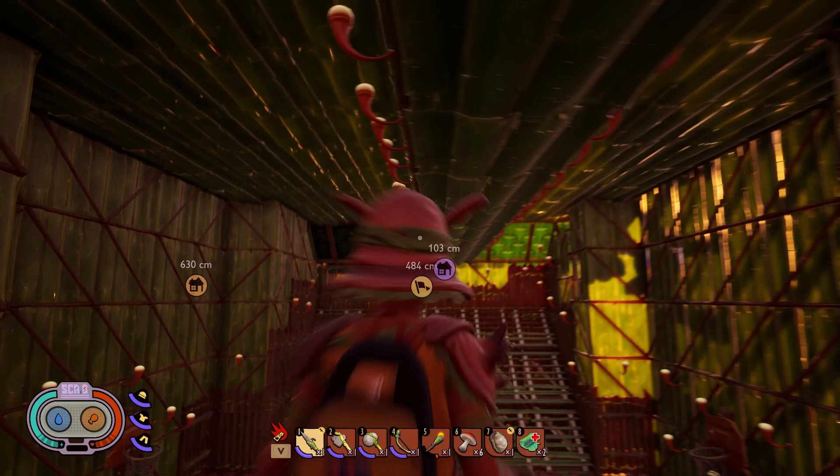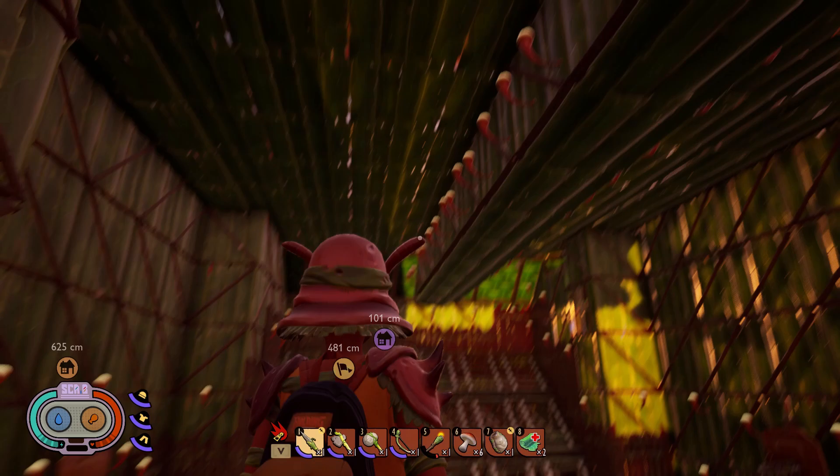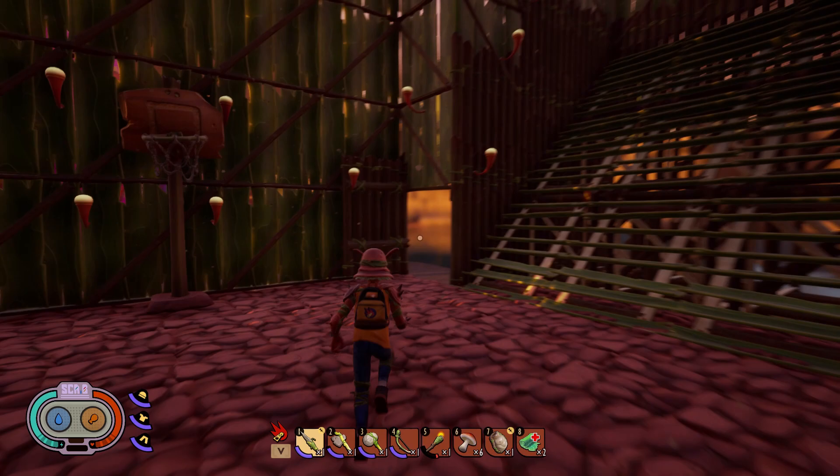Up here I built a floor across and put walls — the only reason was so I could put the lights up. It looks like it belongs. I used triangle walls where they needed to be, triangle corner ceilings, and all that stuff. There are doors over here — let me close this door.